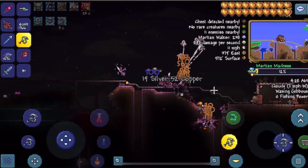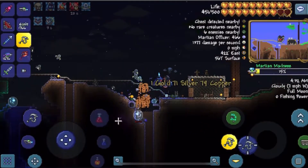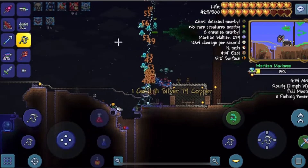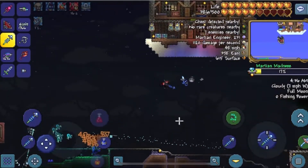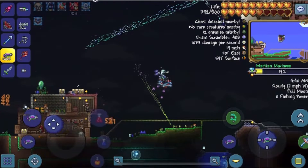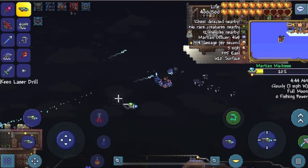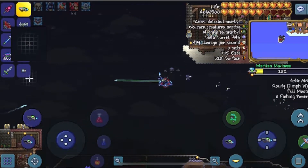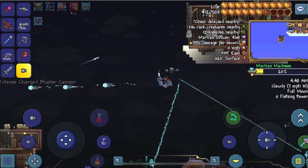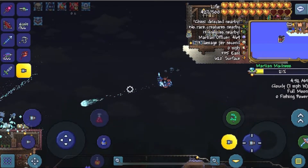This is how I got these really OP items like my summon staff — which summons little UFOs — this mount, this gun called the Xenopopper, the Influx Waver, I got this really cool drill, and I got this thing the charge cannon from it. So yeah, pretty nice stuff from this event.